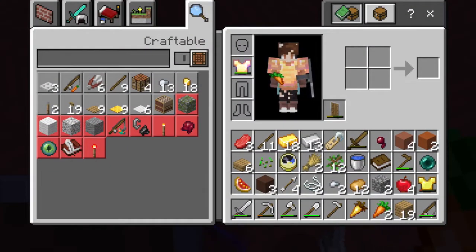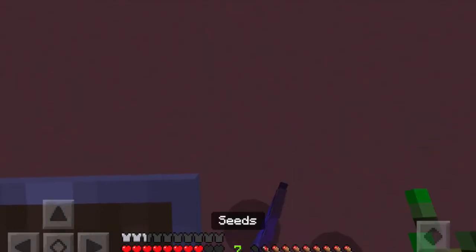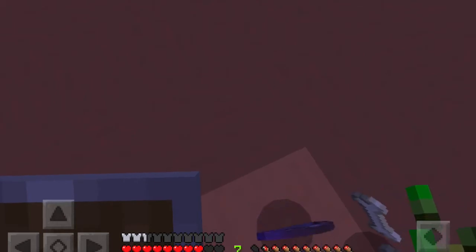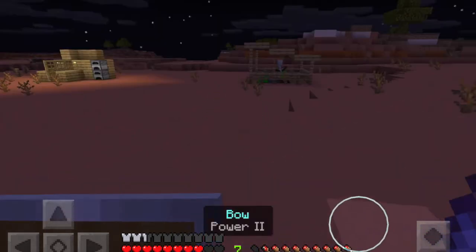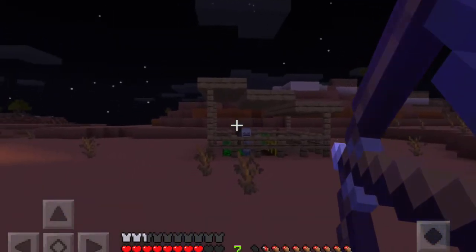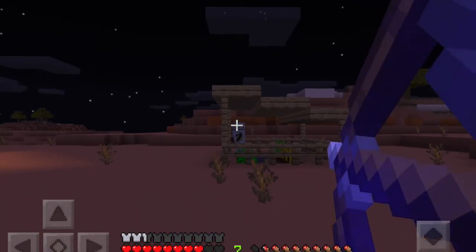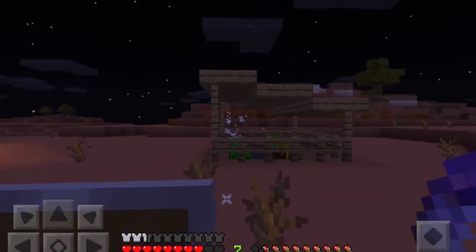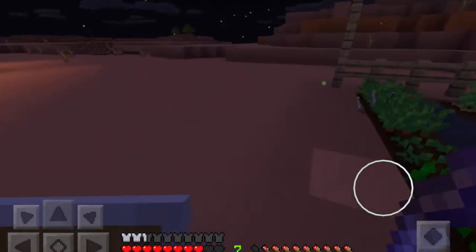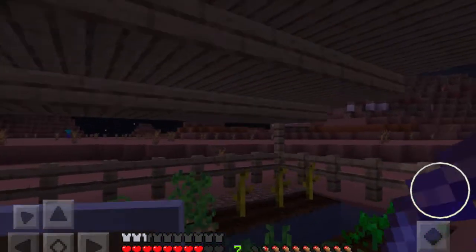It looks shiny because it's enchanted, and it will have a special property like protection or something. A Power II bow — very good. This does more damage. I'm not sure exactly how much more damage it does, but I know it does more.